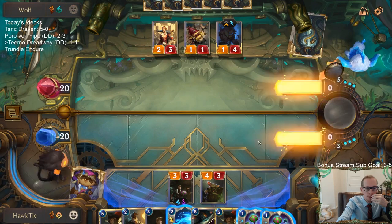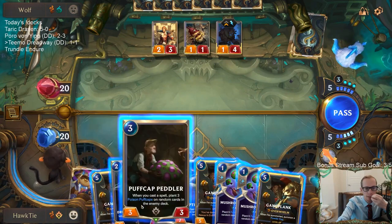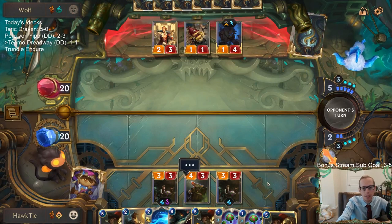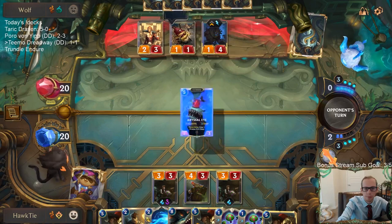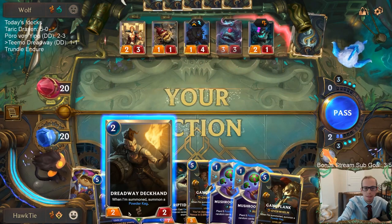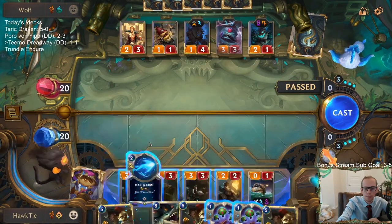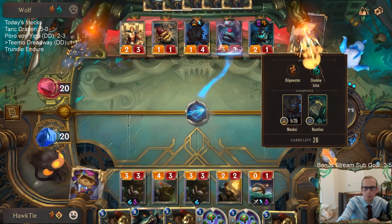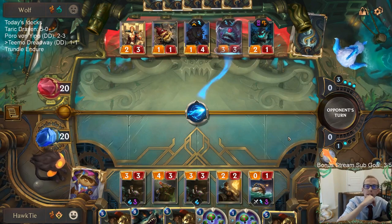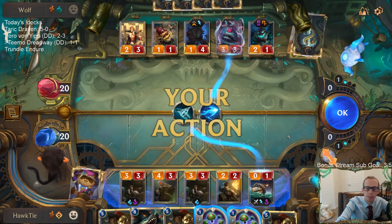I'd have a better chance of killing Maokai if I would have gone Dreadway Deckhand last turn and then Gangplank this turn, but I'm going more for the peddlers instead. Double Vengeance gone — well that's something. I want them to toss cards before we put these puff caps in — get their deck size smaller so there's more concentration of puff caps. If they play a unit they don't have room to get a sapling.